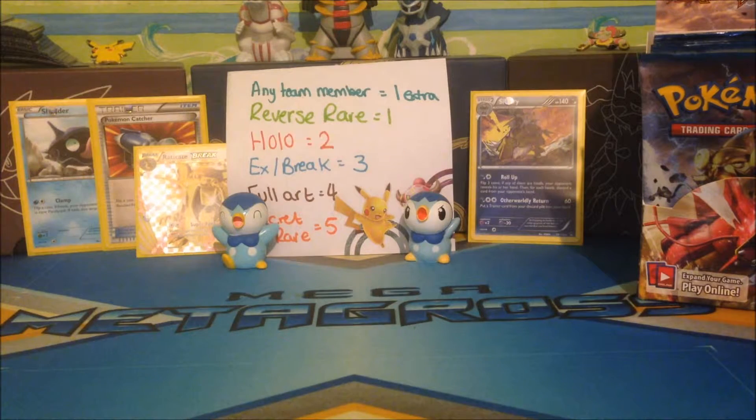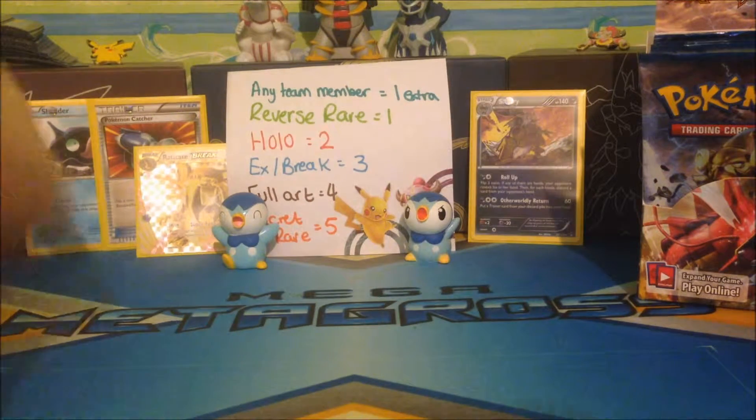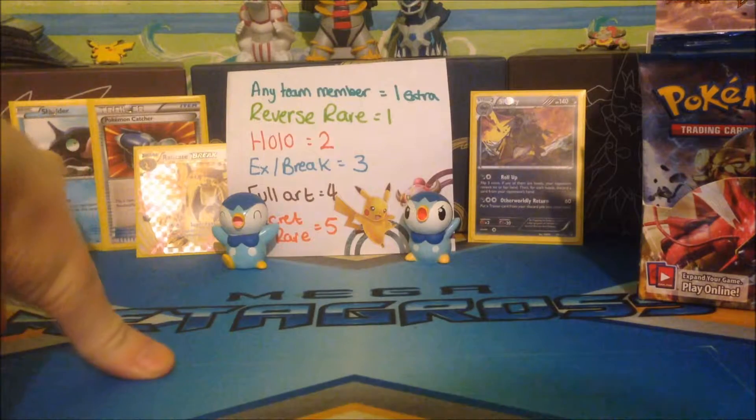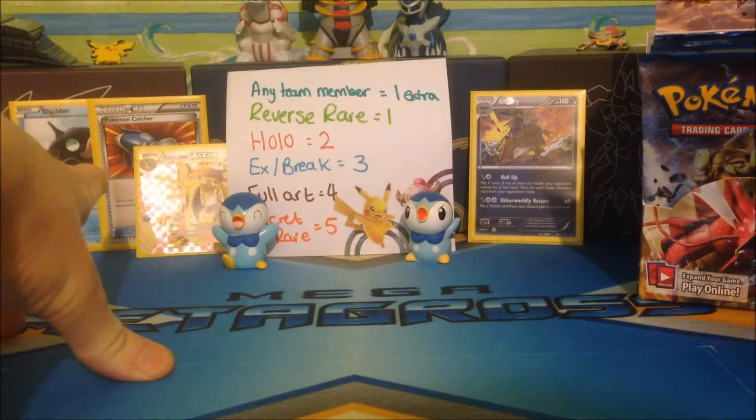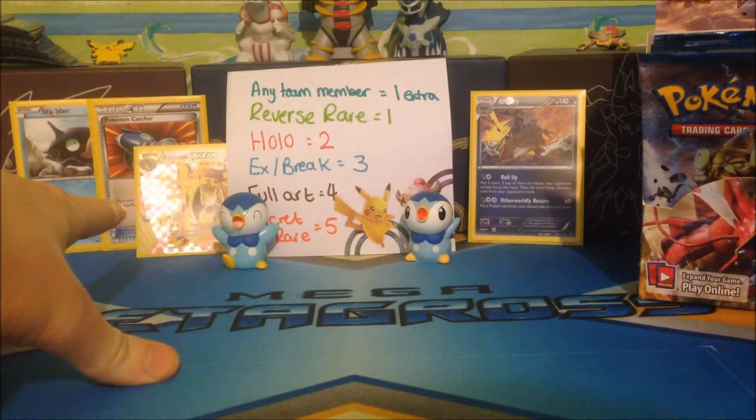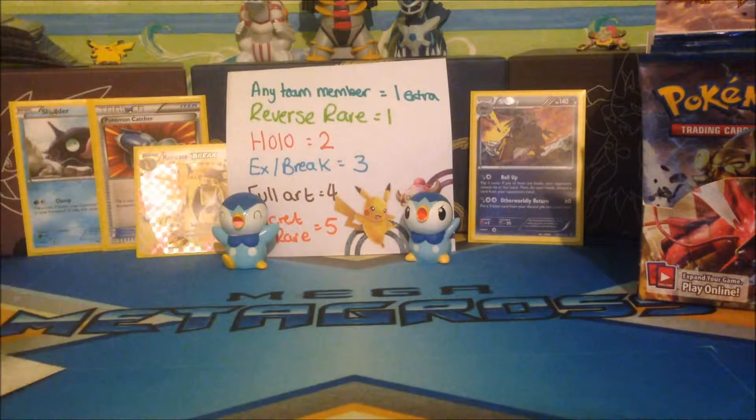We're still waiting for a full art for our team. Let's just quickly go over the rules: any one of these 4 cards that we pull will give us an extra point on top of their value. So Shellder will be a point, Pokémon Catcher will be a point, Shiftry will be a point, and Raticate Break will be 4 points — 3 because it's an EX and 1 because it's our team member. Any Reverse Rare cards will be worth 1 point, any Holo cards will be worth 2 points, EX or Break cards will be worth 3 points.